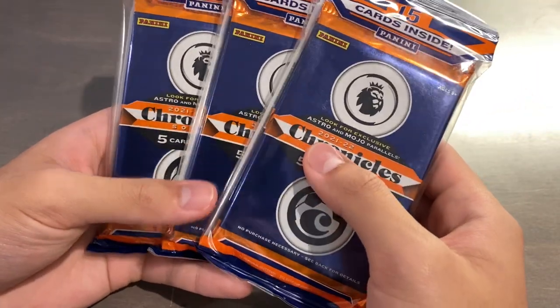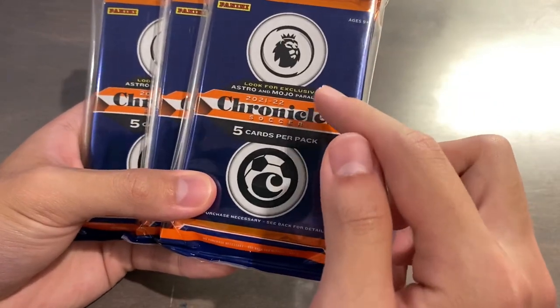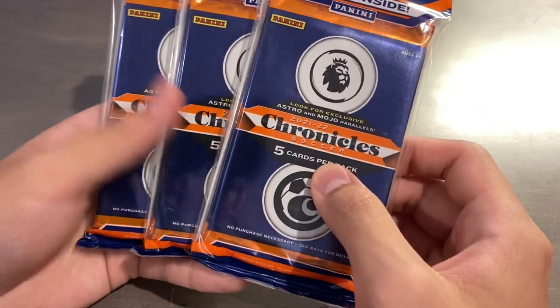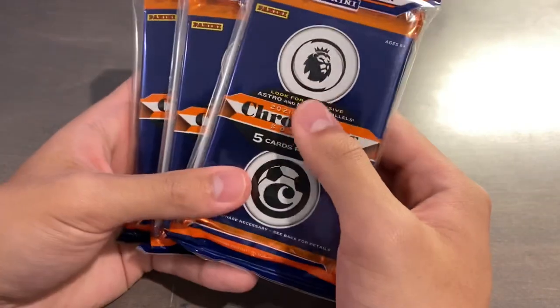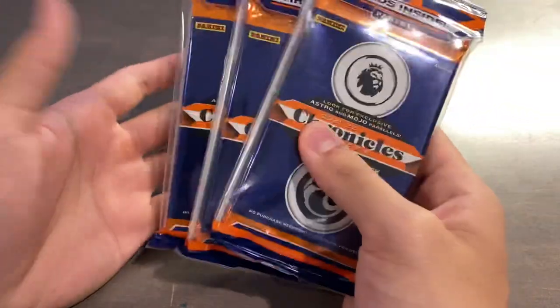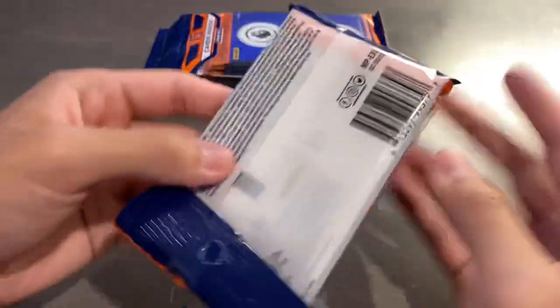Last year I opened up 28 of them and didn't pull a single numbered card. The only other things besides Base and Purple Astro and Purple Mojos are Blue Astros and Blue Mojos, which should be numbered out of 16 — same as last year. So the best possible cards to pull would be like a Blue Mojo numbered out of 16, like a Gavi Select or Gavi Rookie Ticket, or just a big player in general. Without further ado, let's get these three packs opened.